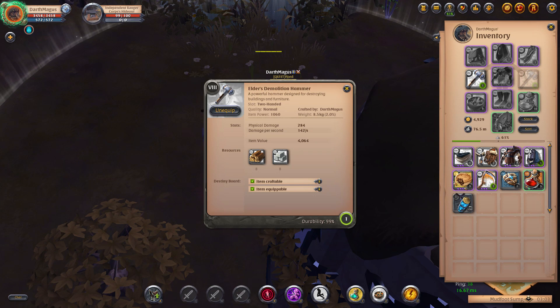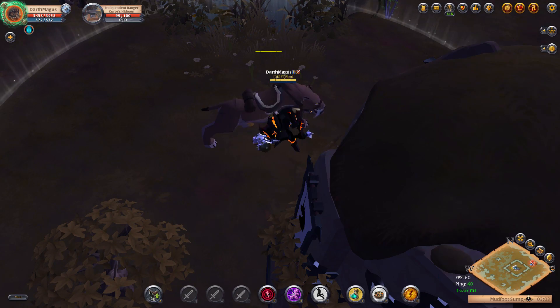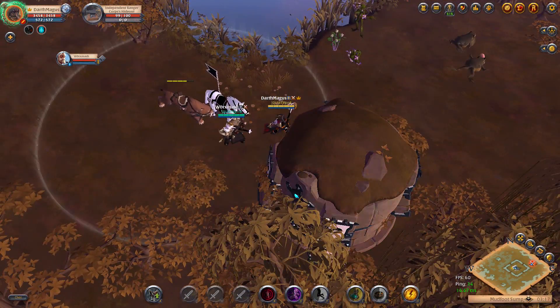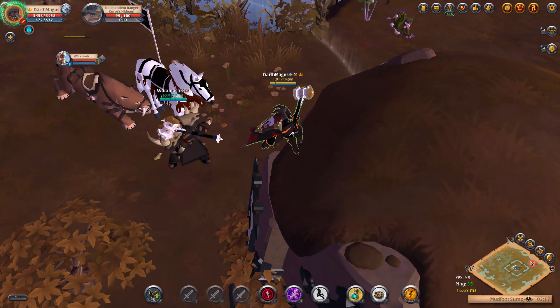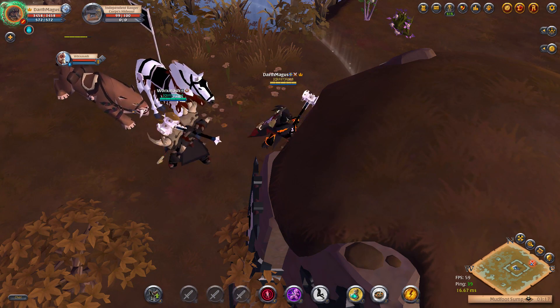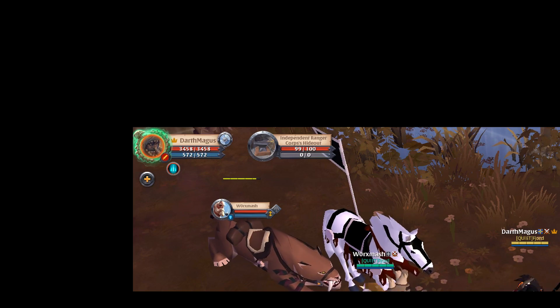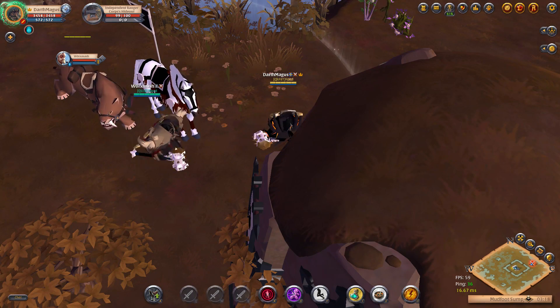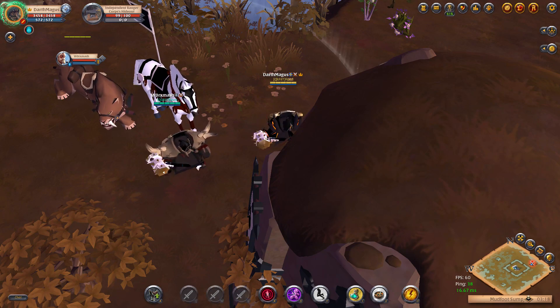You can see it on the map when it's being attacked. There is definitely a damage threshold you need to break to destroy a hideout. I'm using a tier 8 demolition hammer — the only thing that's better is a Vilonian hammer, but those are expensive. I'm going to bring a second guildmate and we'll try to whack it and see if that works. Even with two people using two tier 8 demolition hammers, it's staying at 99% — it's pretty much impossible to take down a hideout.